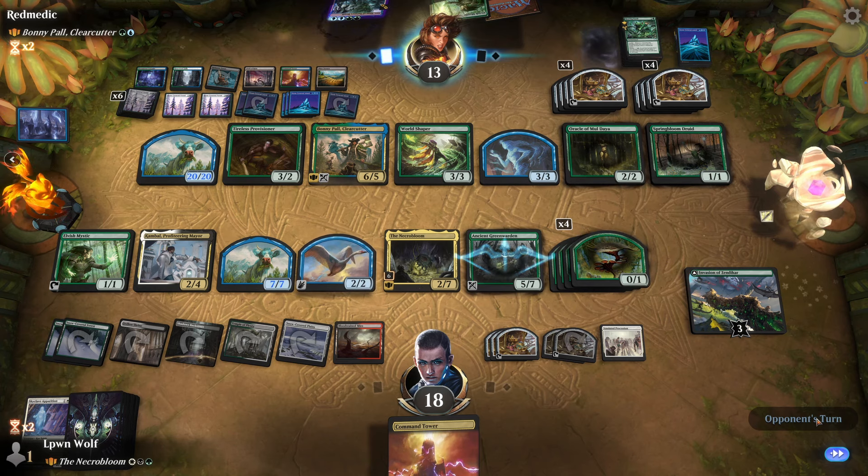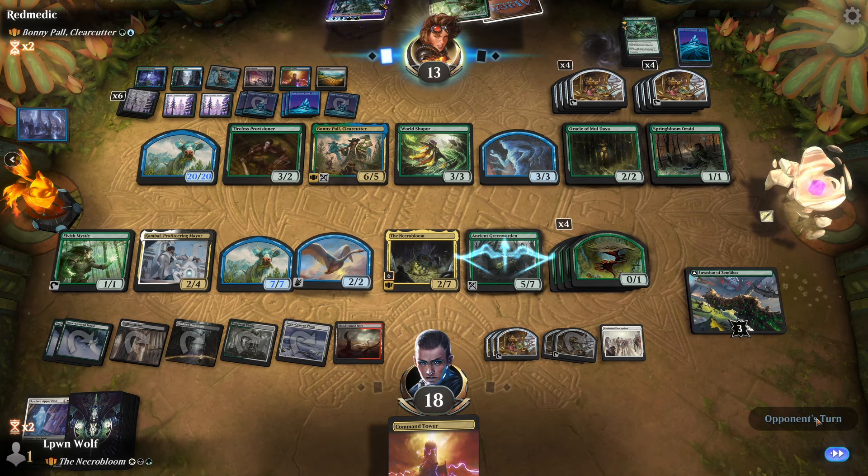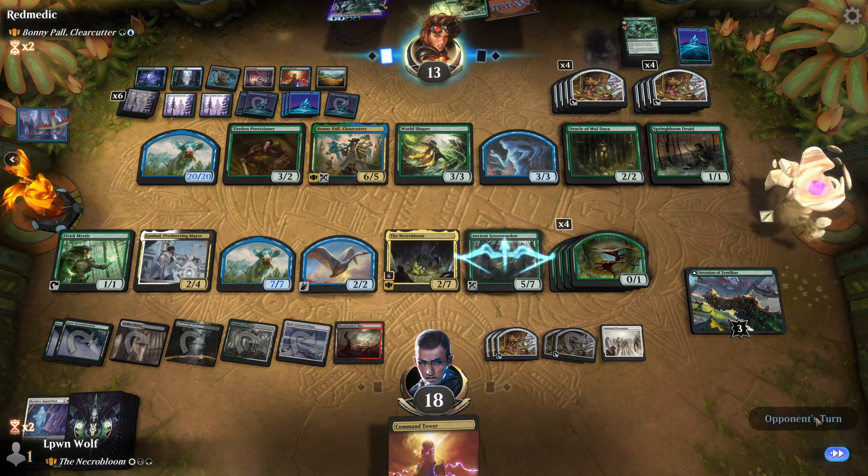They could of course just have Craterhoof Behemoth and 100% win the game here because all their stuff would have immensely unstoppable power. What exactly are they building up these treasures for? Think of it this way: if these were foods the whole time they'd have hundreds of life by now. It is strange.